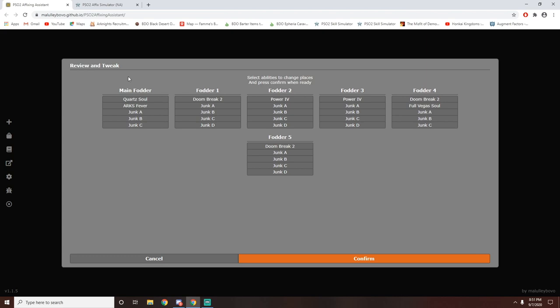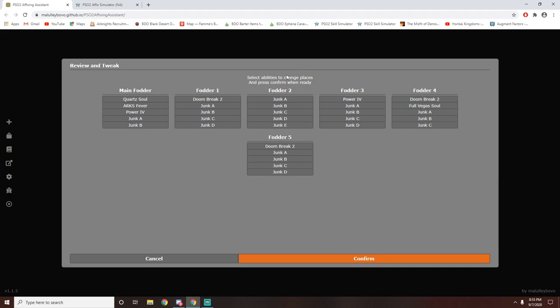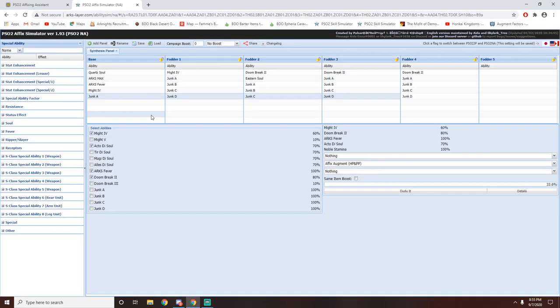So now we can see we've got our main fodder, fodder 1, 2, 3, 4, 5. All you need to do is come back in the game and start searching up each piece and buying them one at a time. For beginners which don't know anything about affixing, use this website. However, if you have the basic knowledge of affixing and you know what makes what, I personally still prefer using the affix simulator because I feel like the interface is a little bit cleaner and more streamlined. I'll leave both of them in the description below.